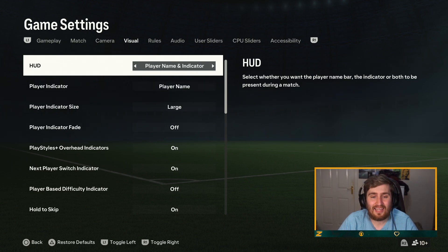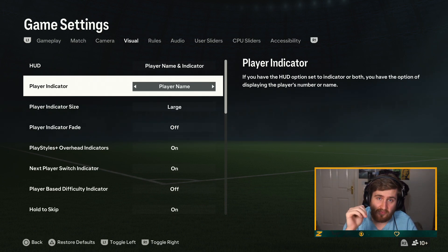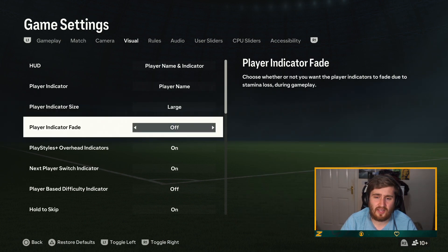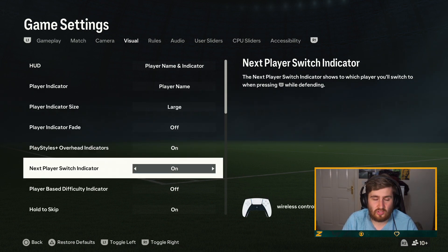Visual settings — I always have player name indicator on. That allows you to see the stamina bar and the actual player name above their head. If you don't do this you end up seeing someone's username — I would rather see the player name. You want to see who they're controlling; it's quicker and easier than looking down at the bar. Especially this year I'm probably going to encounter more random players with the evolution system. The icon I have on large — I don't think you want it small. Play styles plus — I want that over the player's head so I can see when the play styles are actually working.